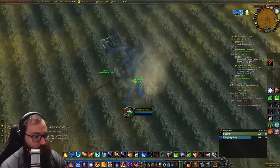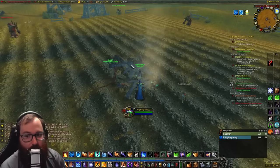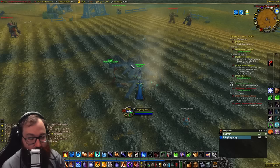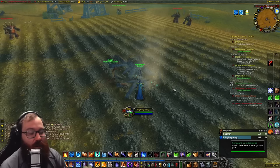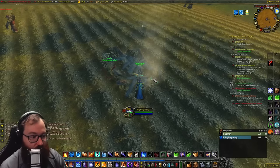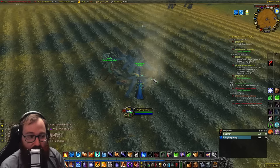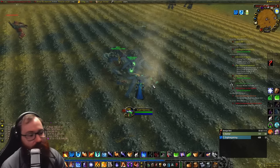To re-emphasize: for Horde, step one is the Barons and step two is coming here to get the plank. If you are an Alliance player, you start here at the burnt out remains and then your step two is to go to the Barons. The next location is Sun Rock Retreat.